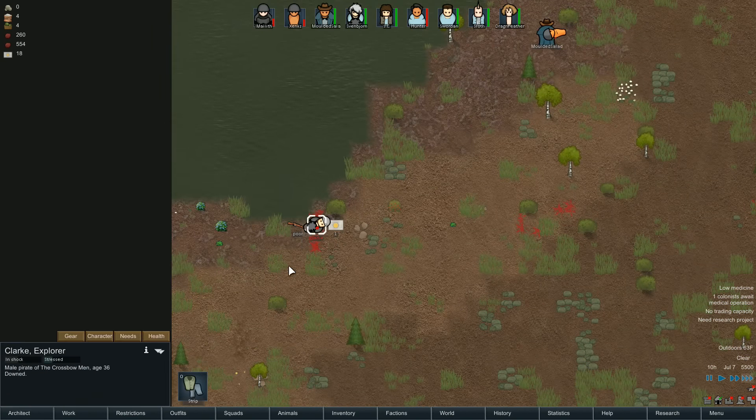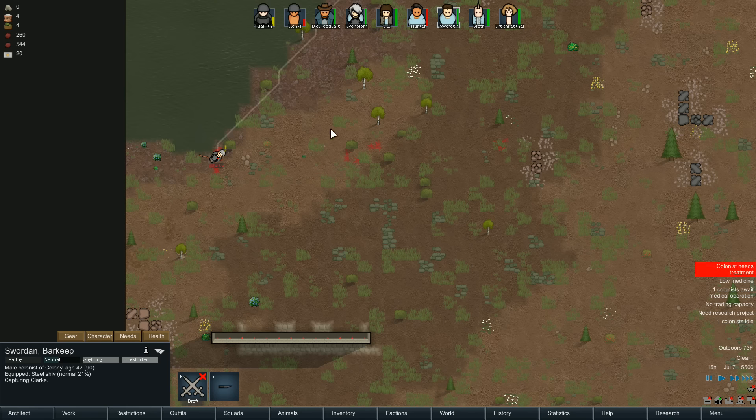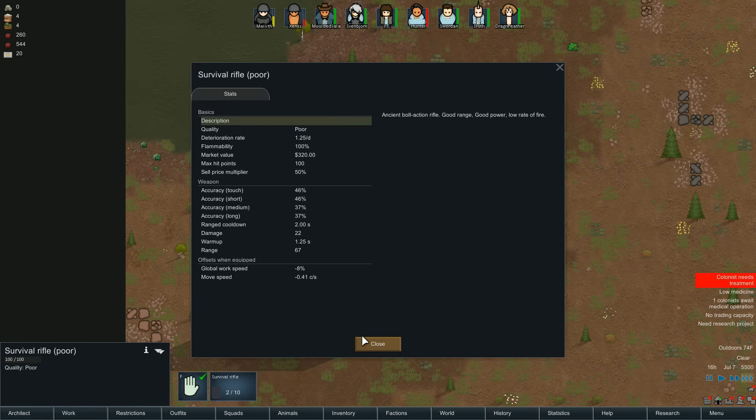Clark has a shooting skill of 15 and is neurotic! Collins needs treatment - we don't have medicine but the zero gum isn't even close to being finished. Zincs is going to get bandaged soon. Sloth doing great work. We'll build a sleeping spot for Clark. We'll have Molded Salad resting and JC feeding - Sorden is sleeping, wake up and capture Clark please.